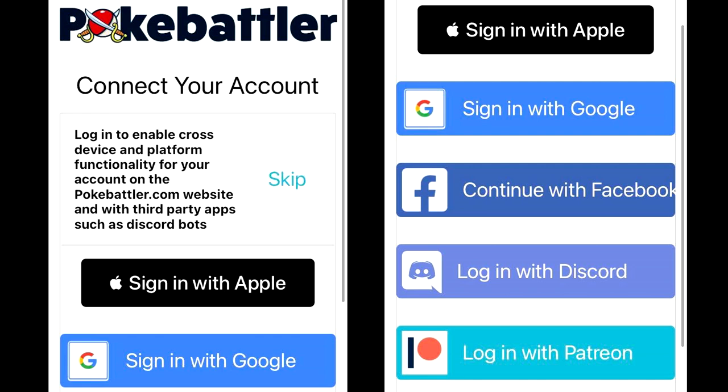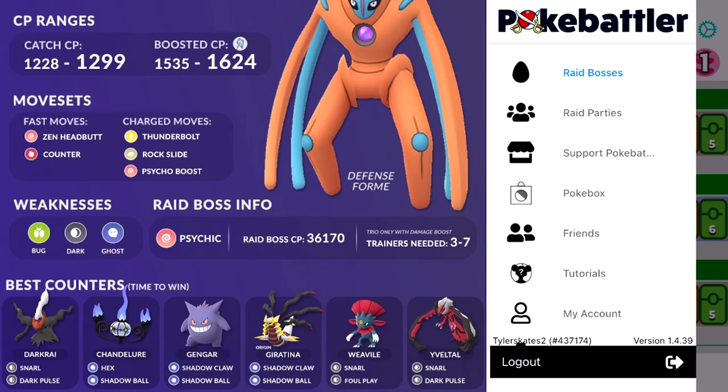First things first, go ahead and download the PokéBattler app and then make an account. You can basically link it to anything — I just linked it to Discord. You want to link it to the same place every single time, so whether you sign in on the website or on the app, just use the same login — Discord, Google, or Facebook — whatever you choose.